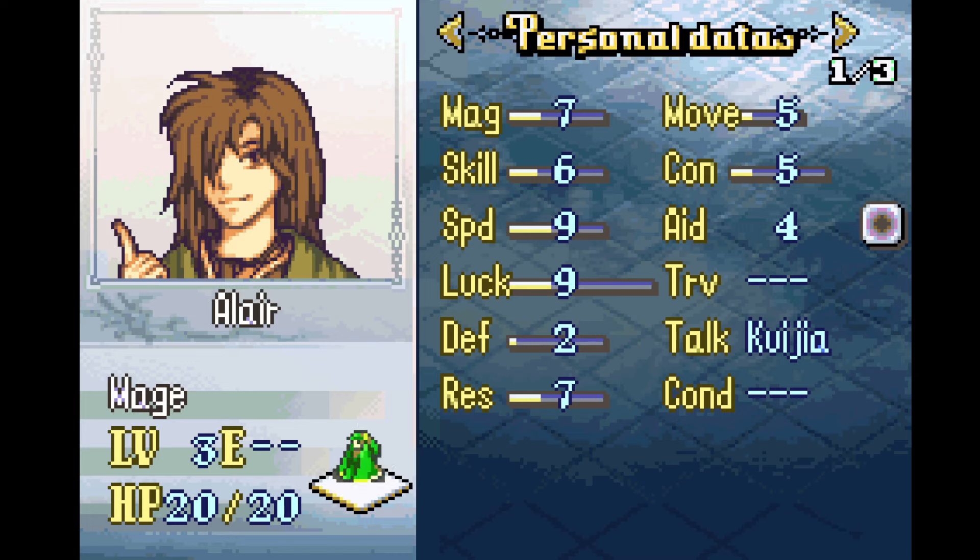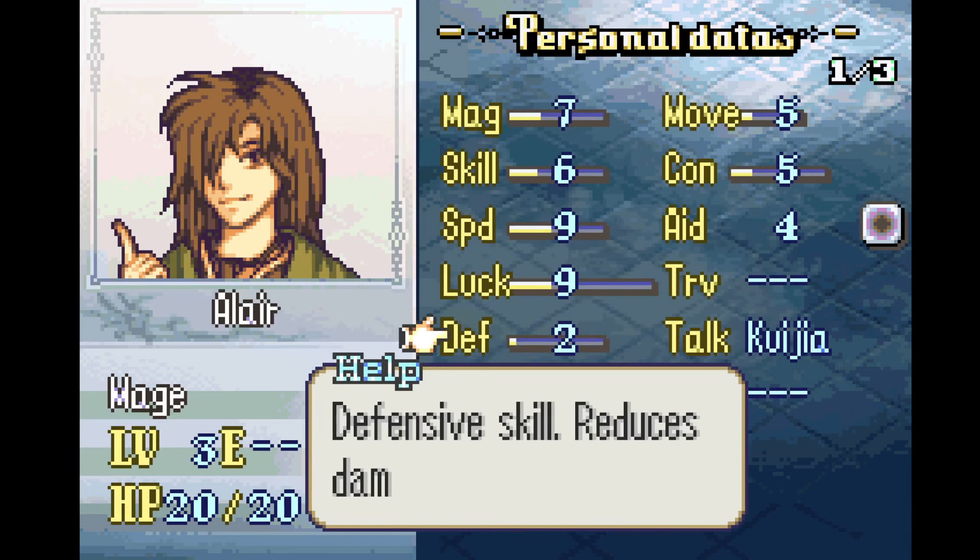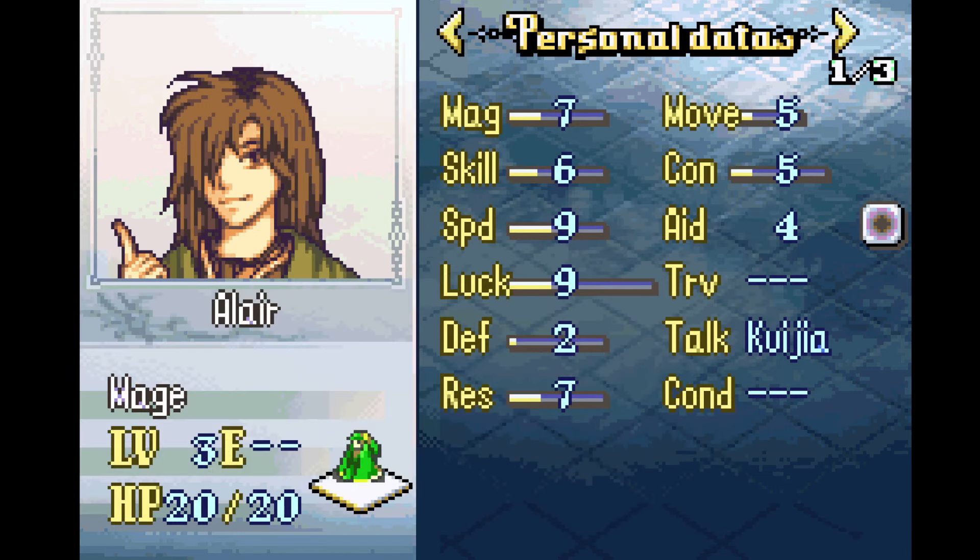Luwin has good speed but bad magic. Mac has good magic but bad speed. Aalir kind of gives you the best of both worlds. She is still incredibly frail, as you'd expect of a mage — 2 defense, 20 HP — she's not taking hits particularly well. But she can be quite effective as a mage knight or sage if you so desire, with mage knight generally being the better promotion.